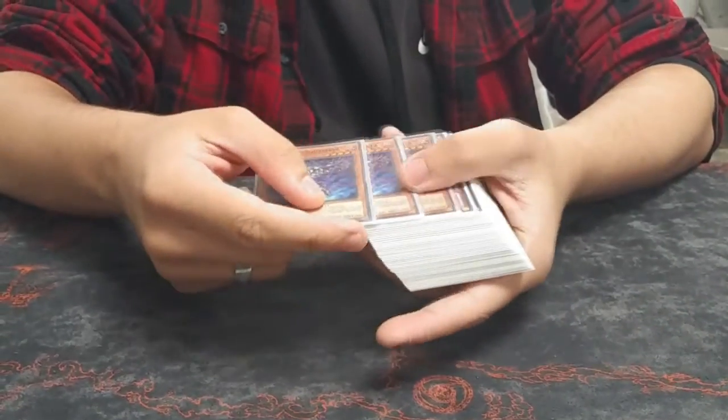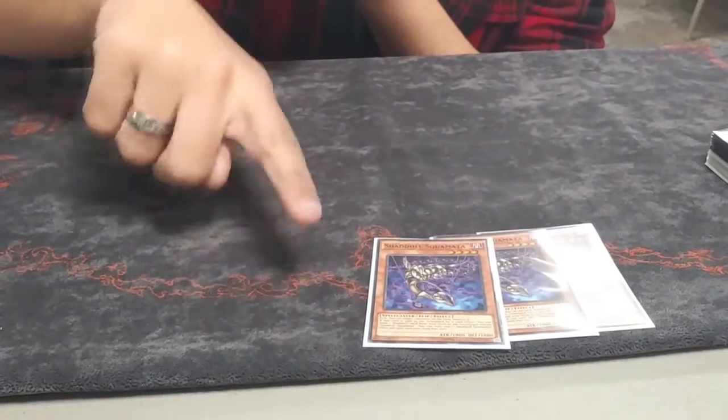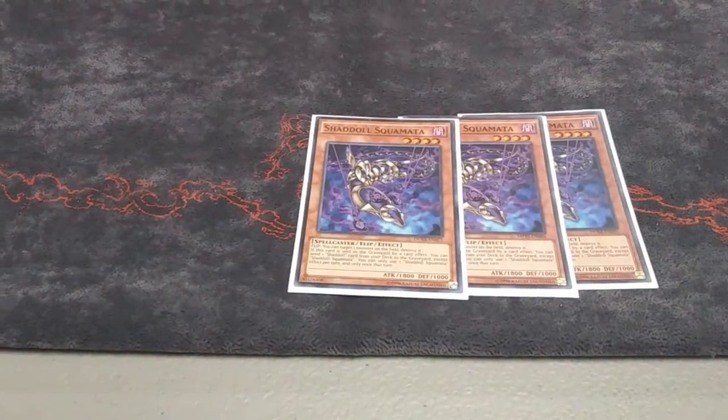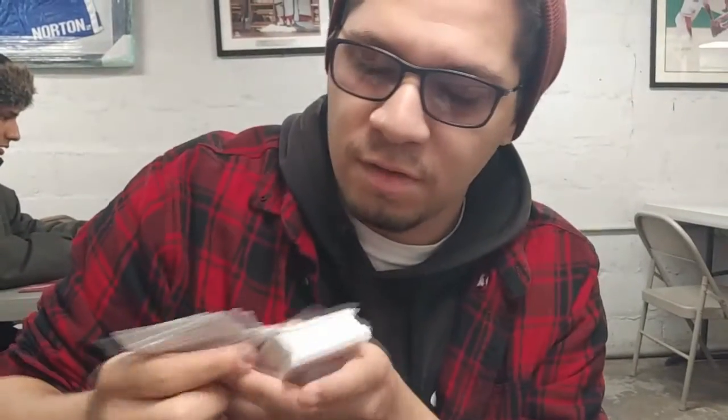It's three Squamata — this is the one that if it's flipped, it targets a monster on the field and destroys it. When it's sent to the graveyard by a card effect, it Foolish Burial Rails a Shadow card. You can use this in conjunction with either your Shaddoll Fusion or Mathematician to facilitate your Shadows or get fusion cards.